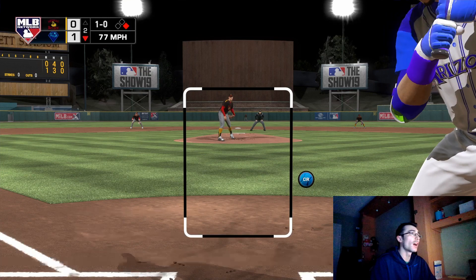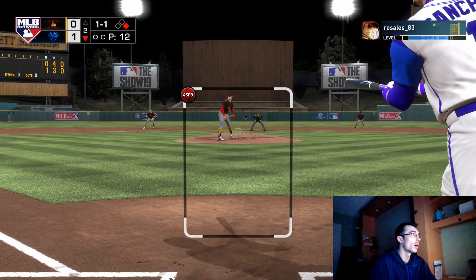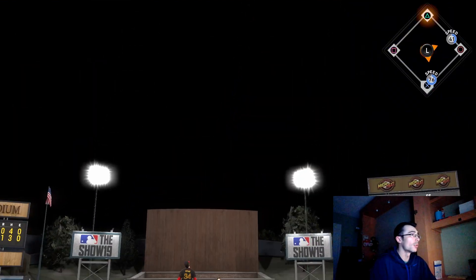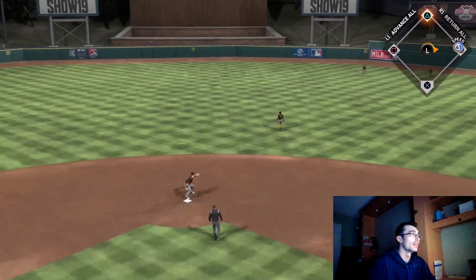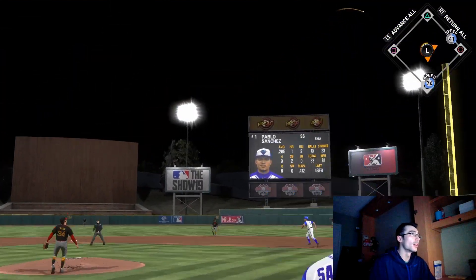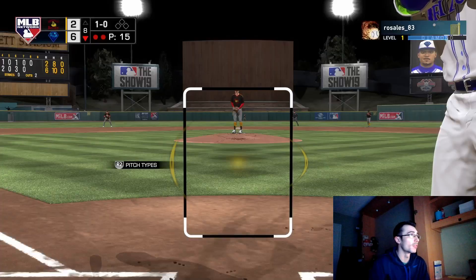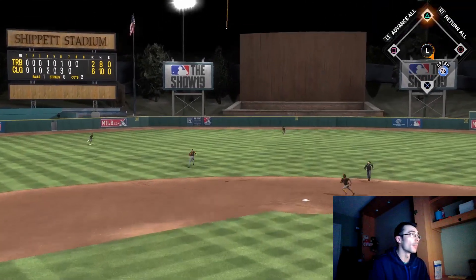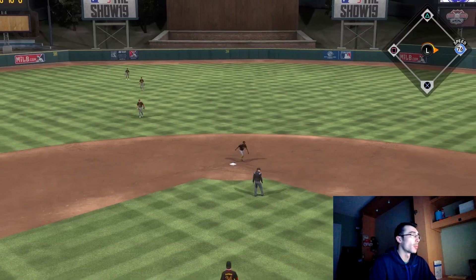Now let's get into some gameplay with the 85 diamond shortstop. This is actually the last game I played with him before unlocking the 88 contact focus one. It's going to be clips of Pablo Sanchez hitting. I just missed that one — it was an outside pitch, I tried to pull it, I was a little early. But he did make solid contact there even with the 85 diamond. This is the power-hitting shortstop, definitely usable on All-Star/Hall of Fame difficulty — he hit a two-run shot and blooped one in for a base hit. Just because he's a power hitter doesn't mean he won't bloop in a few singles.